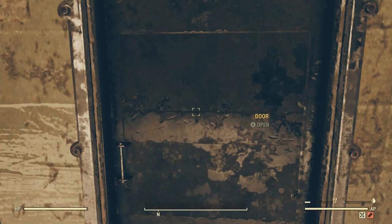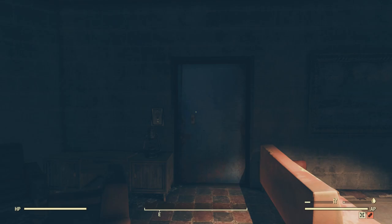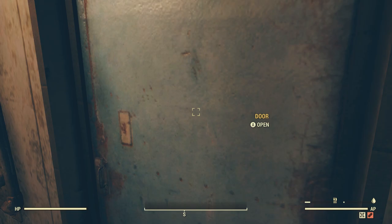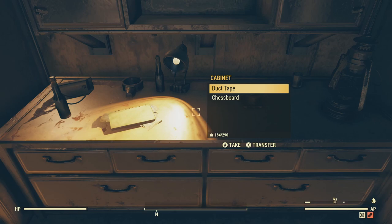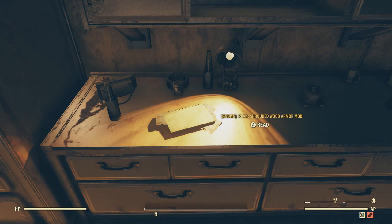There are only some rad roaches inside — nothing major. Most of these bunkers are actually great places to loot junk; there are about 5 of them, including a few ransacked ones, and they're loaded with junk. Head straight ahead and take the first door on your right. The plan will be on the cabinet right there on your left-hand side — it's the plan for shrouded wood armor, a modification you can make to the chest, arms, or legs to give you better sneak ability.